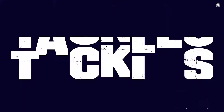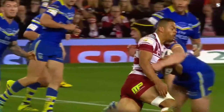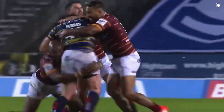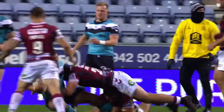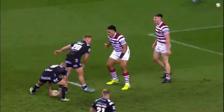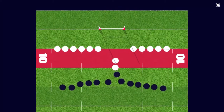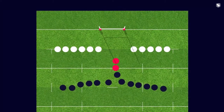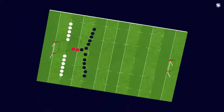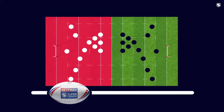When in possession of the ball, a team has six tackles to score points. A tackle is completed when a player is tackled to the ground or held in a static position with their forward momentum stopped. Once tackled, the player must play the ball between their legs to a teammate. Most defenders must retreat 10 metres at each play of the ball. Only two players, known as markers, can remain close to the play of the ball. If a team haven't scored in six tackles, the ball is handed over to the opposition.